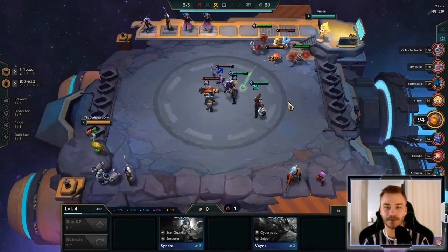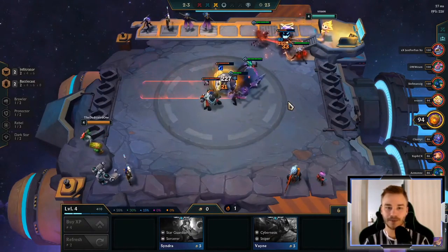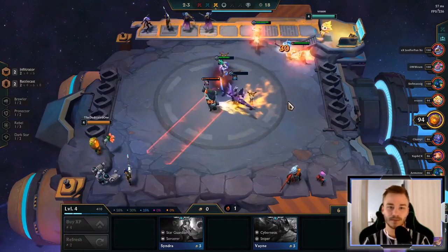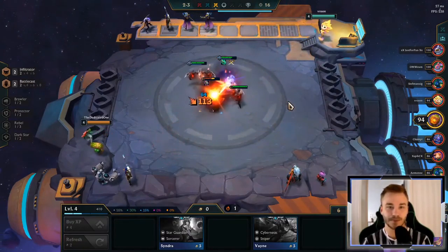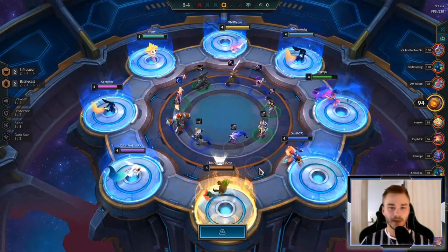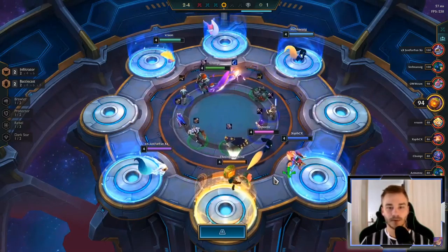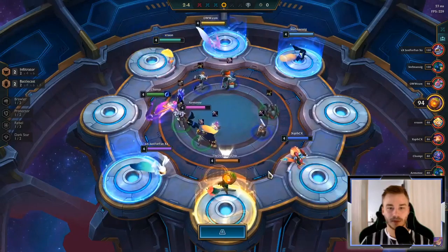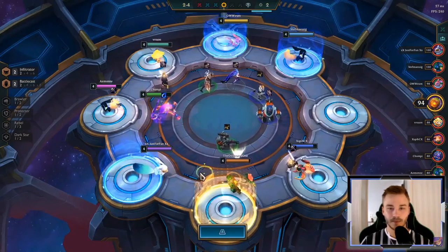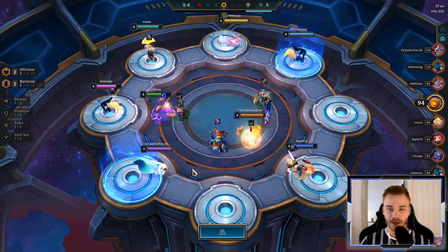That's not bad. We could go Vayne — hmm. Well, none of these, right? We need Twisted Fate though. Honestly, I changed my mind — we should have kept Blitzcrank. I really think the Brawler buff would have been good for Illaoi here. But maybe it doesn't really matter. We got this anyway.